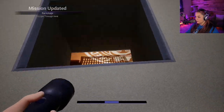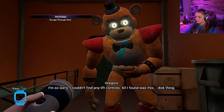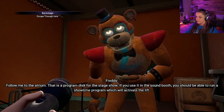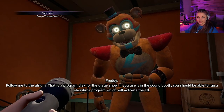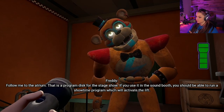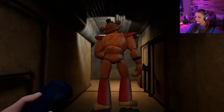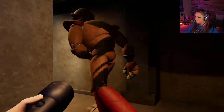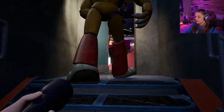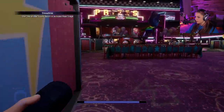Freddie help, please! Oh Freddie, I'm so sorry — I couldn't find any lift controls. All I found was this disc thing. Follow me to the atrium. That is a program disc for the stage show — if you use it in the sound booth you should be able to run a showtime program, which will activate the lift. Sound booth. Don't worry, it's gonna be okay Freddie, we're gonna get you all patched up. I'm following you — third floor.